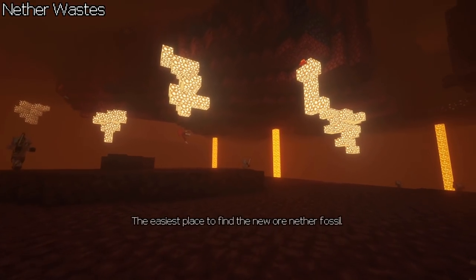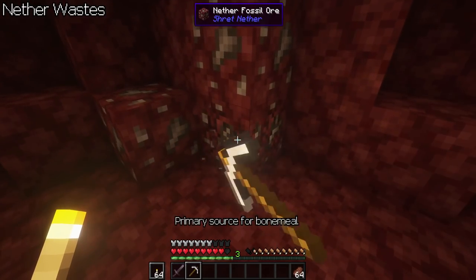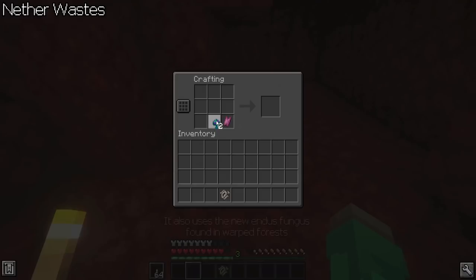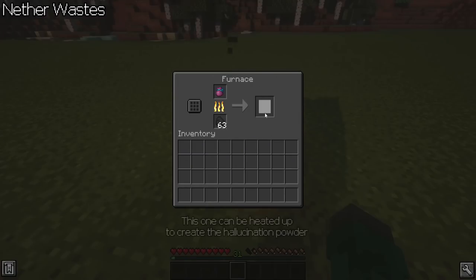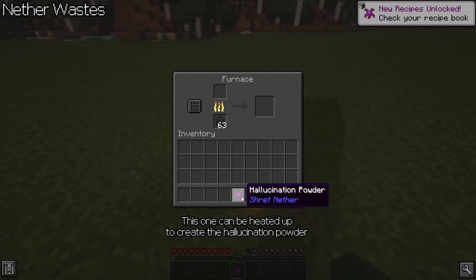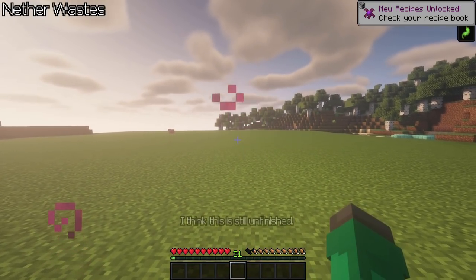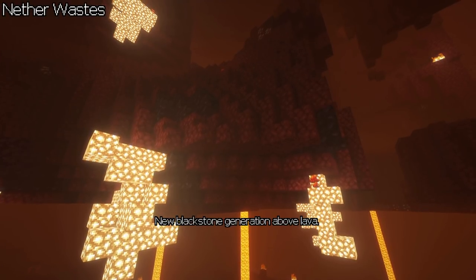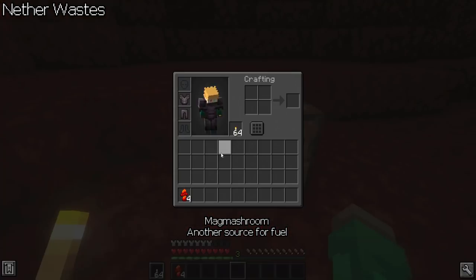Netherwastes is the easiest place to find a new nether fossil, the primary source for bone meal. These can also be crafted into blocks. It also uses the new endos fungus found in warped forests to create the smelly pouch. This one can be heated up to create the hallucination powder — you can eat it, though I think this is still unfinished. There is also new blackstone generation above lava, and the mag mushroom is another source for fuel.